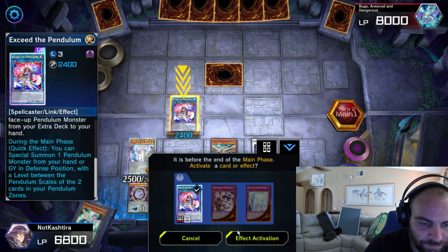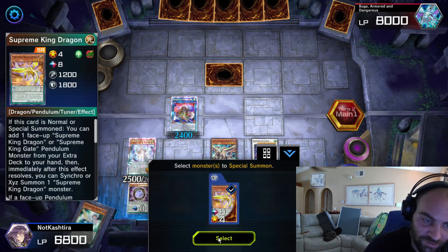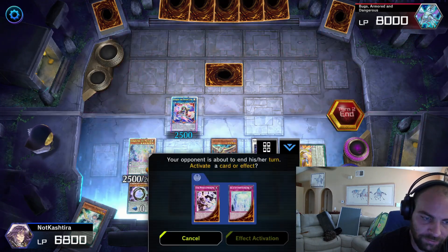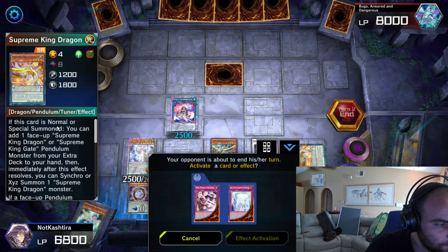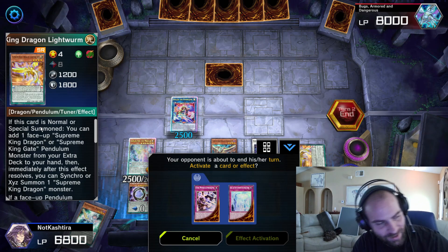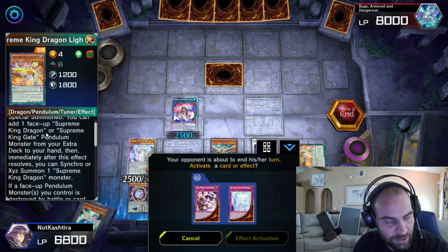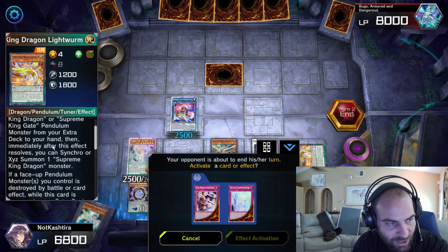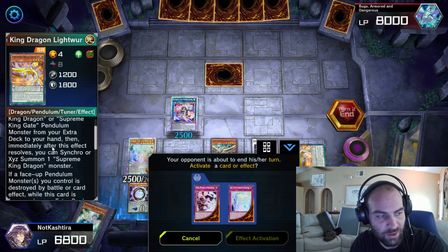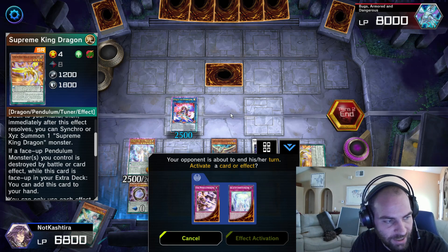If you play anything, you activate Exceed the Pendulum and summon your Supreme King Dragon. What it's supposed to do: if this card is normal or special summoned, add a Supreme King Dragon or Supreme King Gate Pendulum Monster from your extra deck to your hand. Then immediately after this effect resolves, Synchro Summon a Supreme King Dragon Monster.